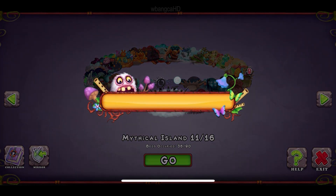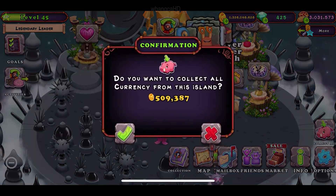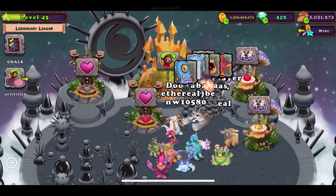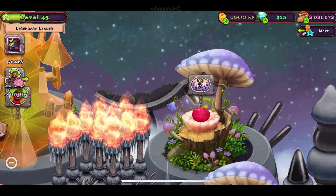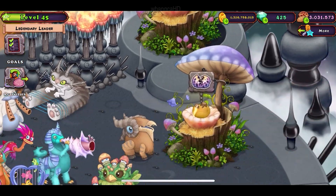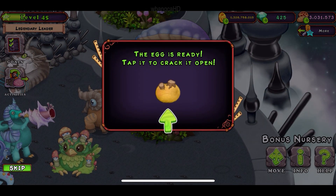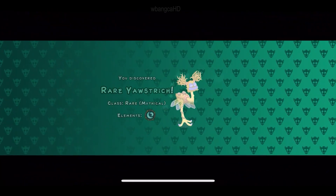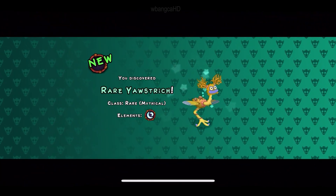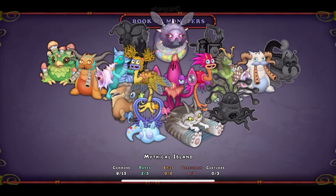I think we were here, right? The mythical island. And we were breeding for this monster here. And we did get it, so I'm happy about that. Nope, that's not the one. And this is it. So there's the rare Yonstridge, and it's for the mythical island.